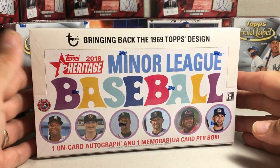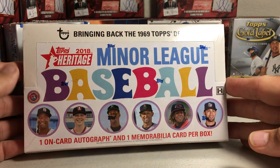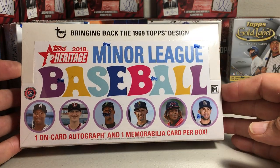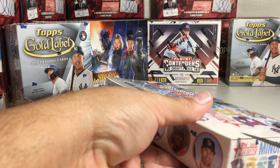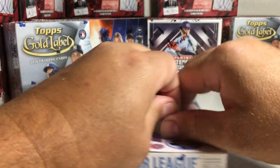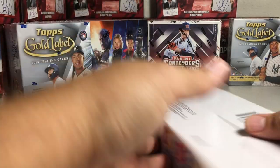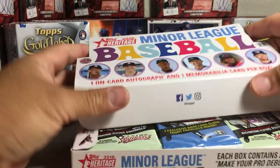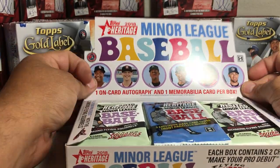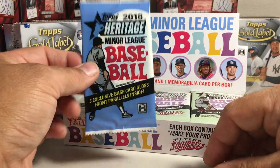Hey YouTube, Santa Frank here. Today I'm going to be opening up — I think this is like the fifth hobby box of this, and it's almost for sure going to be the last one. I just don't want to keep getting doubles and stuff, but I just love this stuff. 2018 Heritage Minor League Baseball. I've been very happy with it — it's very fun. I always loved Heritage, and I love the design of the 1969 retro throwback look. Let's see what we get in our box topper pack.